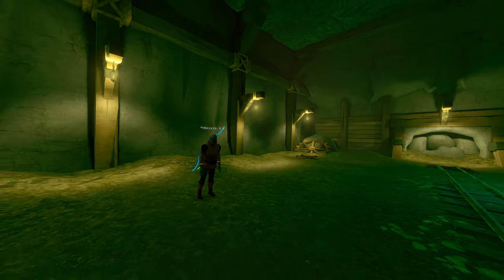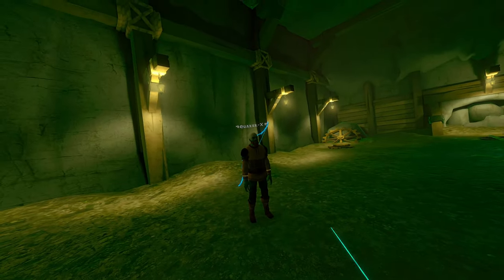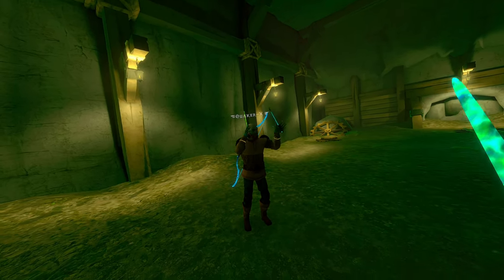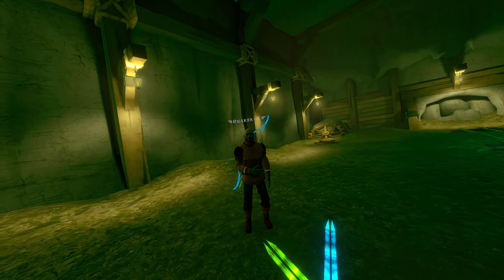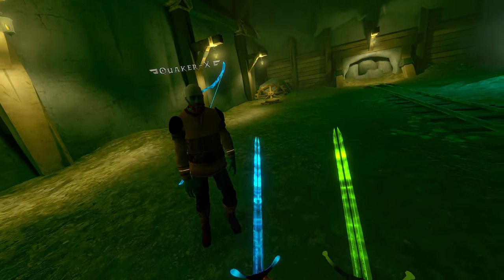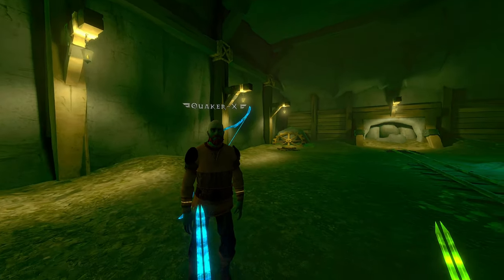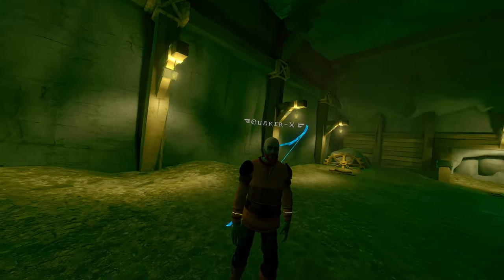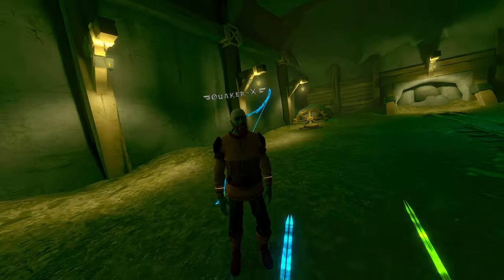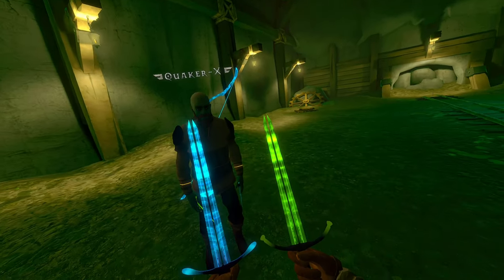Do you go for weapons based on how good they are or how good they look? I'm a visual guy for sure. I like how different the weapons are — a lot of times I like to play with a sword, axe, and bow. I love to switch it up with double daggers, which is a lot of fun because you can throw them. Function first, then visuals. I prefer these daggers — they just look so cool with the double blade.